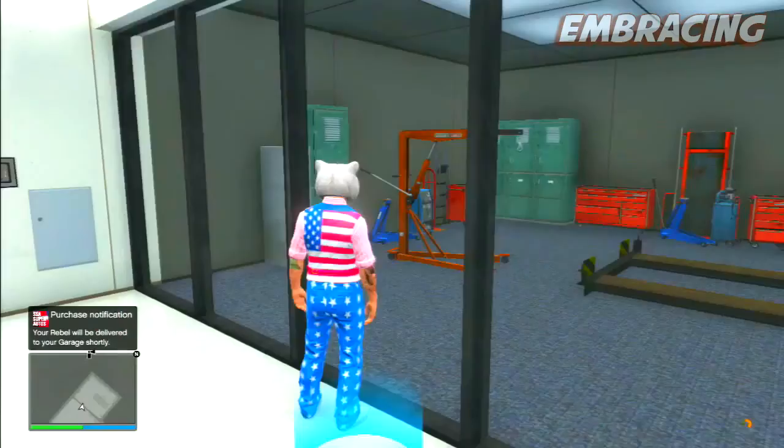Move that car over to the spot of the Rebel. As you can see, the car did in fact duplicate and now you're pretty much done. Once you have the cars duplicated, get back into the car with the dead hooker still in it.